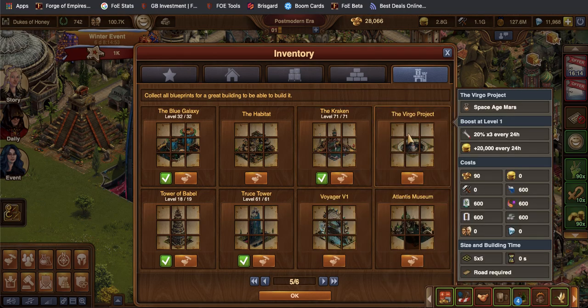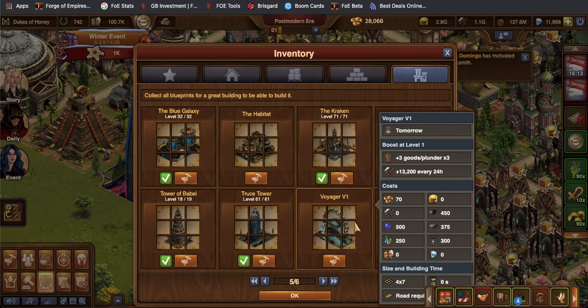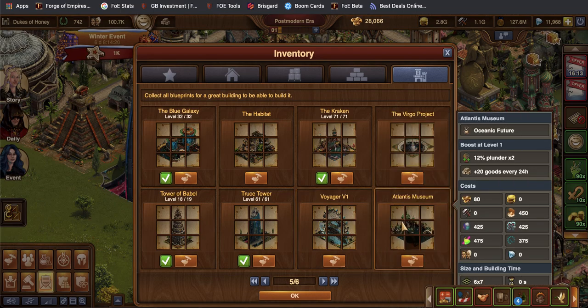If you have a Virgo Project in your city, that'll probably show up with a little rocket ship in your bar. The Voyager — I bet that one also has a little fist that shows up in your bar, showing you how many times you can plunder in someone's city. And I bet your Atlantis Museum information is also there, because you see that little times symbol too. Both of those have to do with plundering. I don't plunder people, but I know others do, so those will also be in your bar.